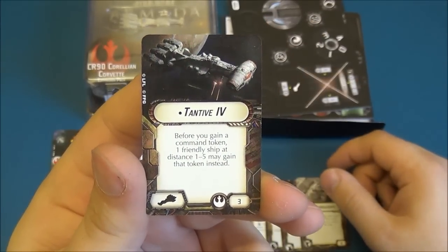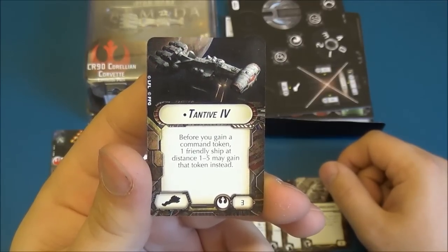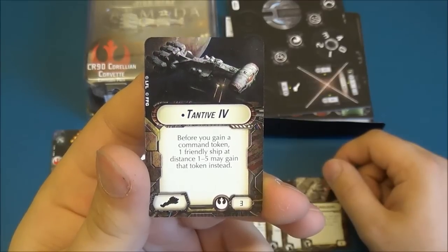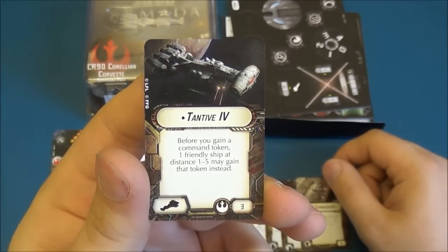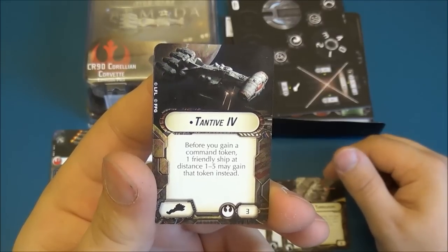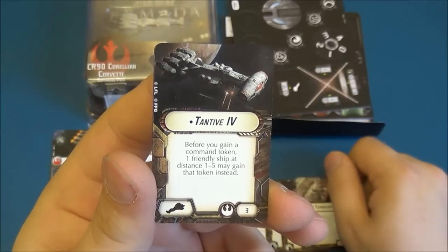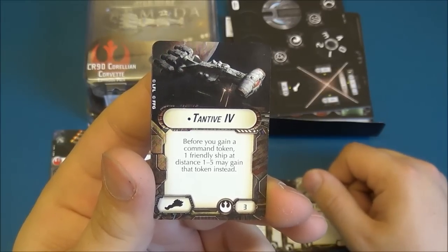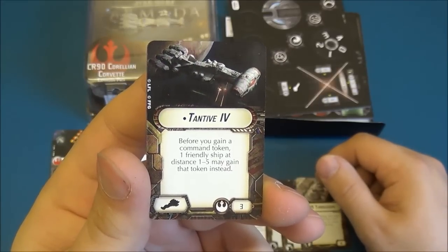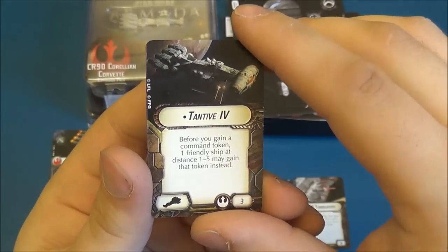On to the titles. We have the classic Tantive IV. At just three points, before you gain a command token, one friendly ship at distance one to five may gain that token instead. So it acts like a token passer — a nice support ship. Generally I've seen CR-90s used to run up the board and flank around the opponents, so they wouldn't usually be at that distance from another ship. But this gives you another opportunity to use it in a new role, and it combines so well with Raymus.